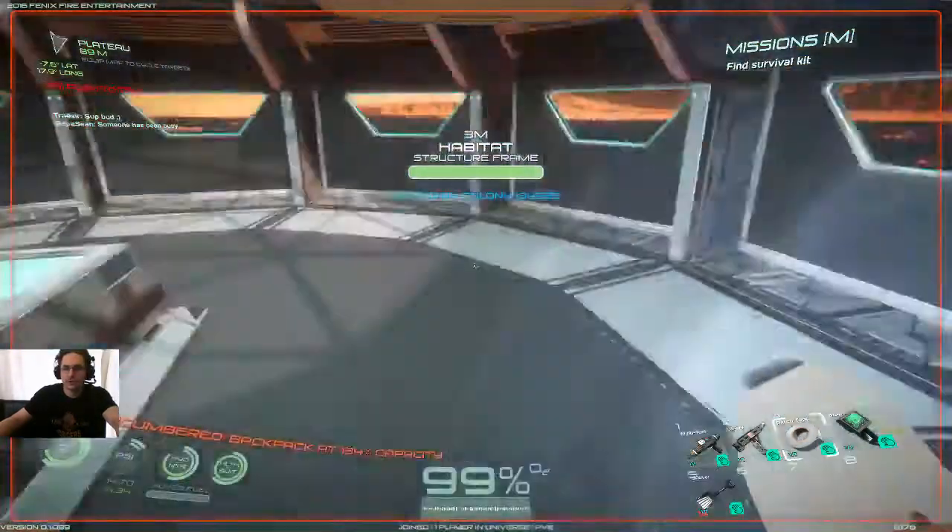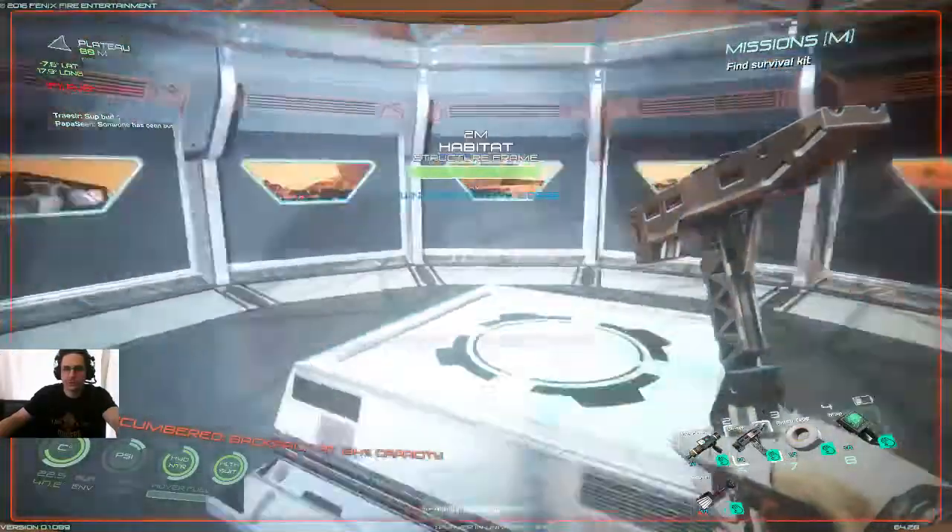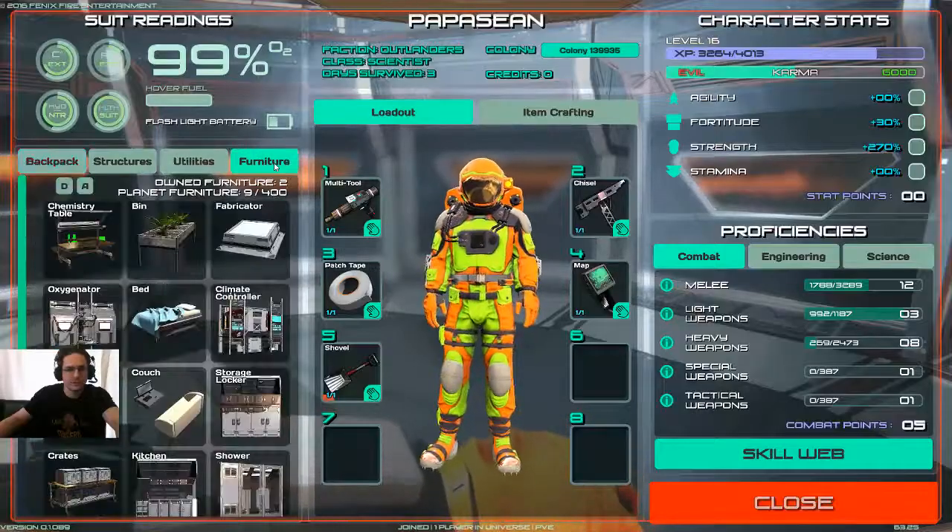So what are you going to do with those circuit boards and wires? Well, you get to make additional structures. Let's take a look at some of the furniture.